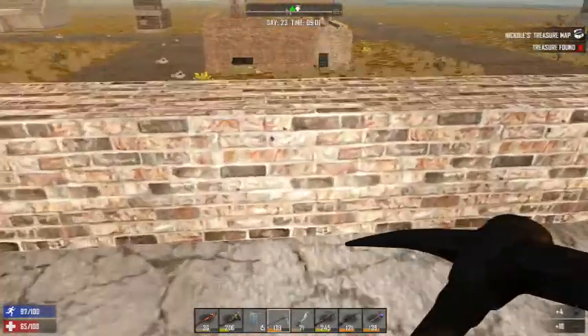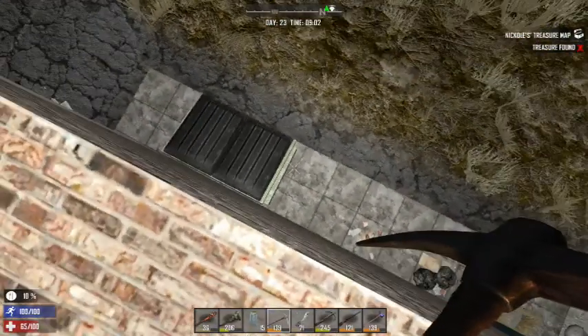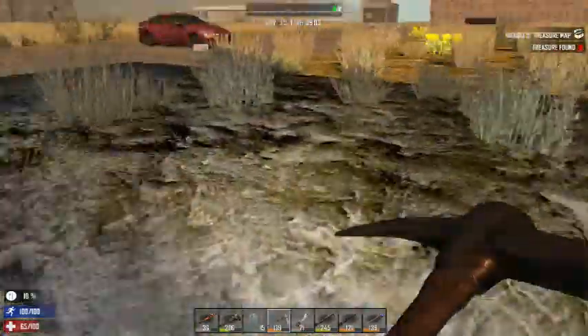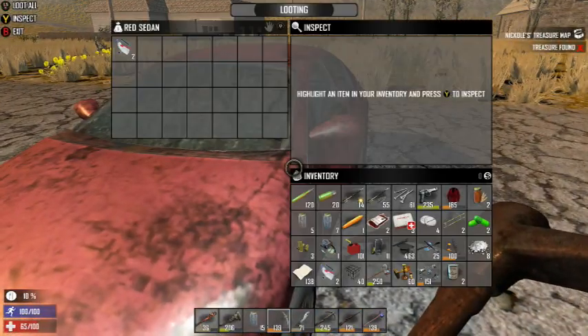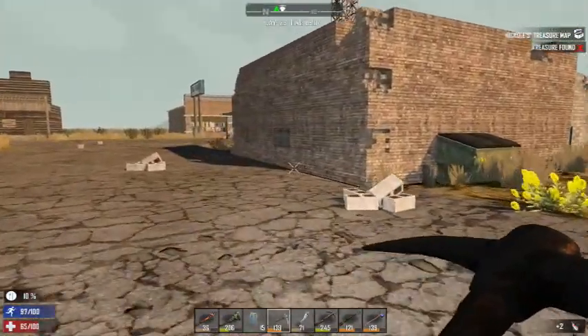Need to get my health back up too. I can never see this darn ladder — oh, there it is. Going off the buildings. I got hard metal doors — four of them, I think. That's nice. A sledgehammer. Of course we get some dukes.